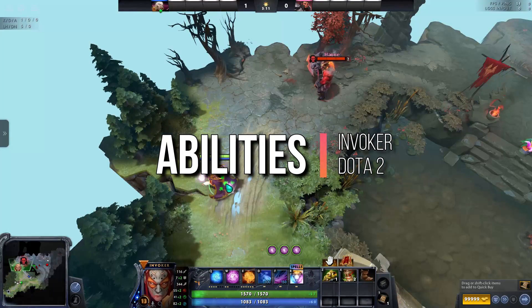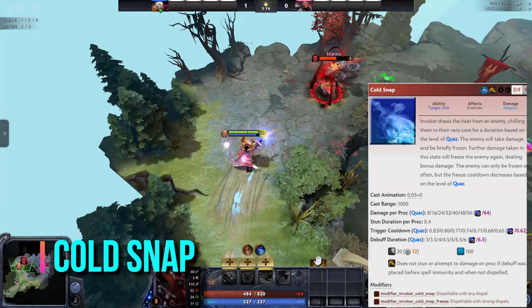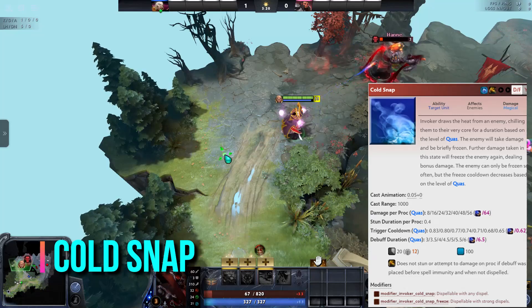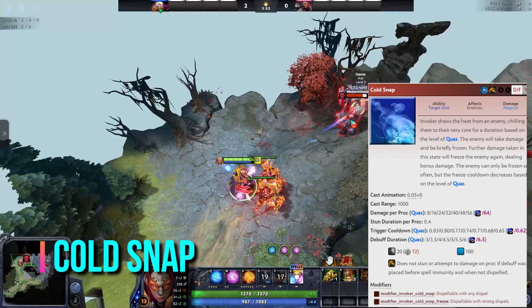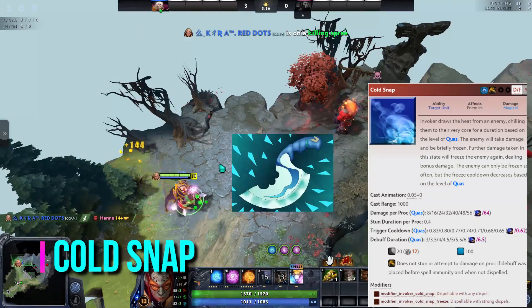Cold Snap. Cold Snap is based on Quas. Cold Snap freezes the enemy on cast, and every time you deal any damage to the target, the freeze interval cooldown decreases with levels of Quas. This may help you to prevent enemy heroes from using their defensive spells, such as Blink.